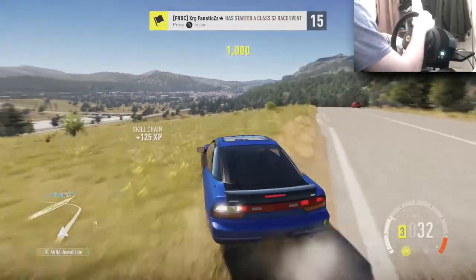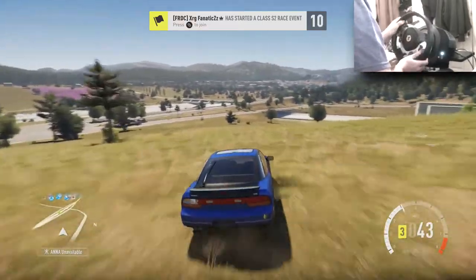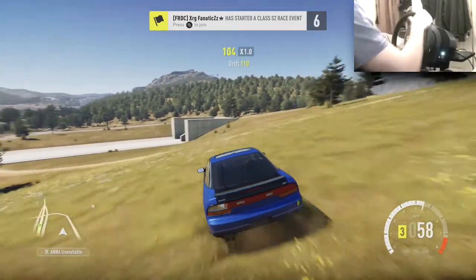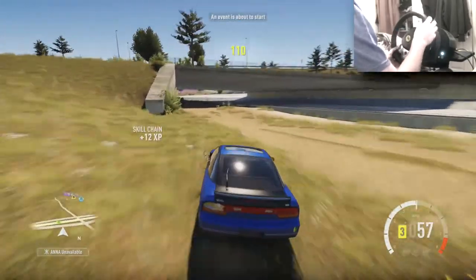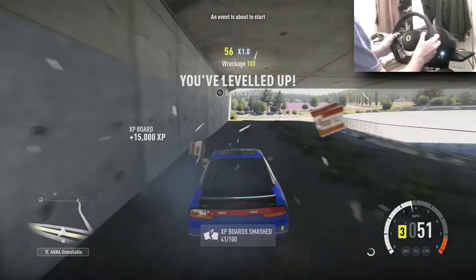There's going to be a road somewhere around here to get down to this dam. I think I turned a little bit too early - the road's here. Well, it's not really a road, but you could go underneath. There we go - it's going to be under here, here it is! 15,000 XP, you having a laugh?